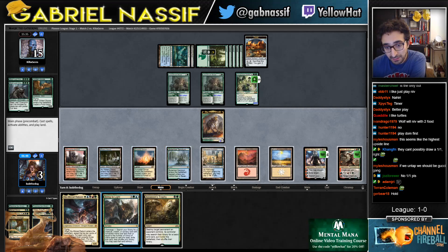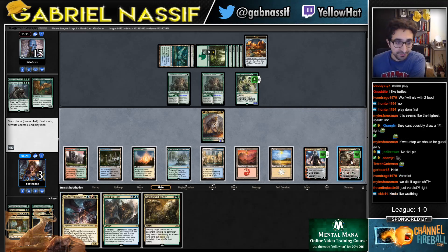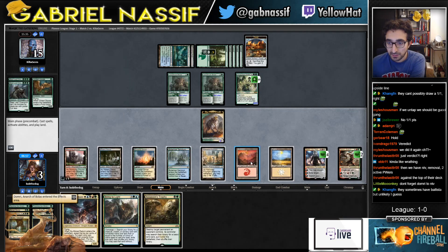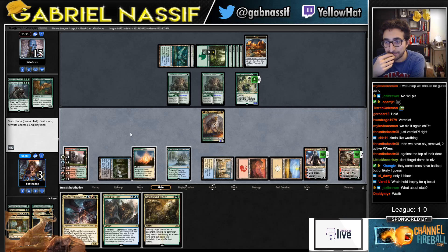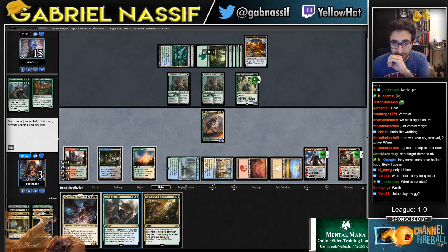So I could get Kolaghan's Command — no, that's not good. Alright, I'm just gonna play Niv. I could just verdant... what do I lose to if I Niv? Green, red, white — black. Maybe I do have two Verdicts. I only have one black mana — well then, Verdict it is.